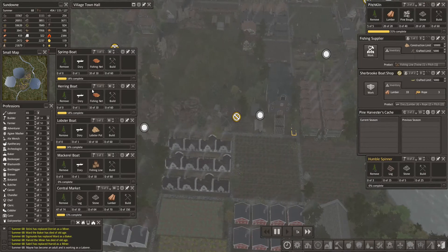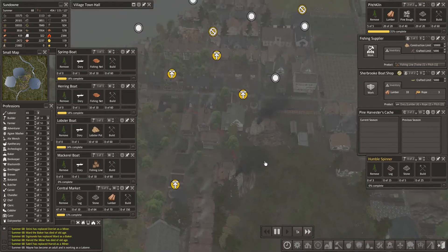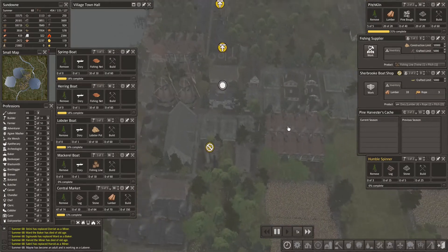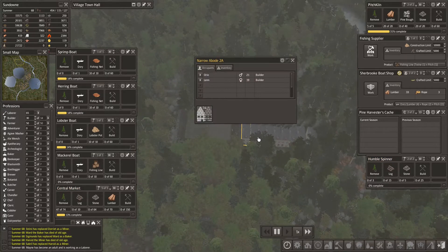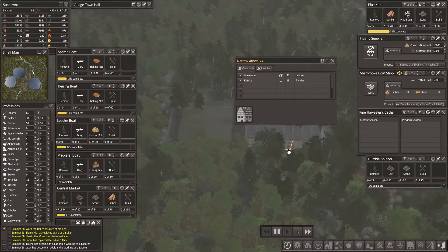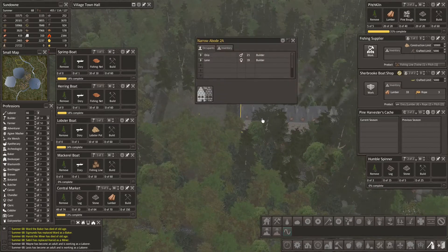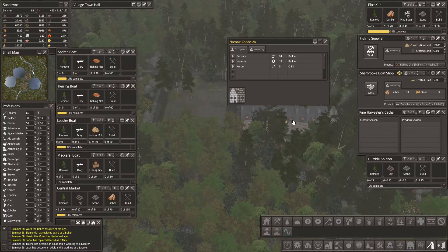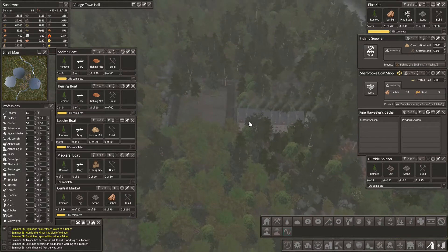I'd really, really like to finish these buildings. This is all looking pretty good, and we started our work on the central market, built a bunch of these narrow abodes right here and they look amazing. Why don't I cut down some trees so we can get a better view of those homes? Lots of builders live there. And we can still upgrade those to a 3A narrow townhouse, but we're going to require some additional resources for that. Let's get the central market up first.